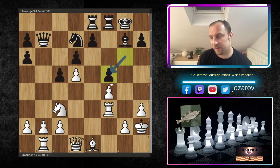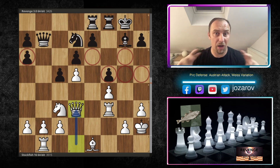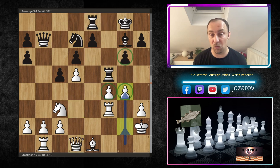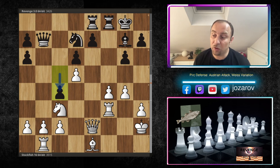After Be1, f5 is played. e takes f5 - if you play g takes f5 instead, it's not good because Qd3 attacks f5 and suddenly black has so many weaknesses: g6, e6, f5, h5, g5 even, and the pawn on a6. Devastating for black. After e takes f5, Rxf5 - now we have a three-versus-two pawn majority attack possibility for white. g4 hits the rook, the rook goes back, and Qe2 highlights the weak square on e6.